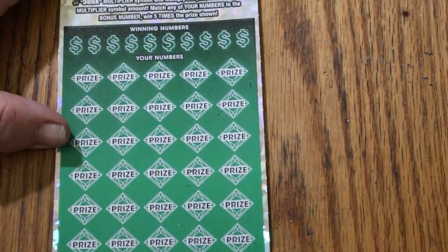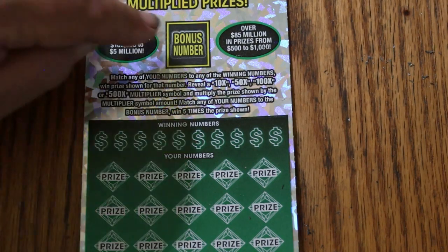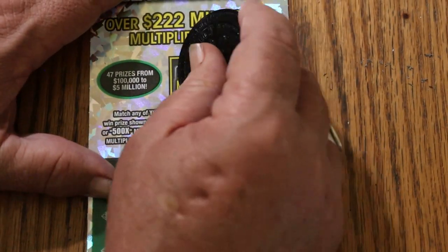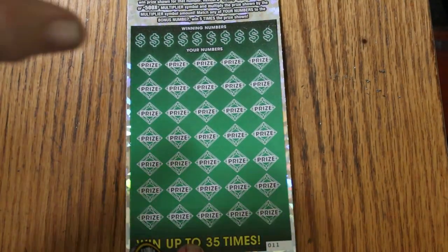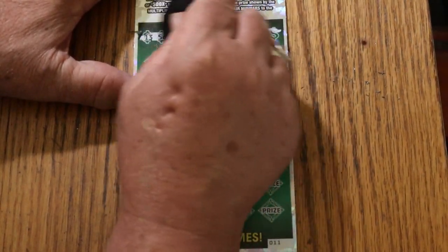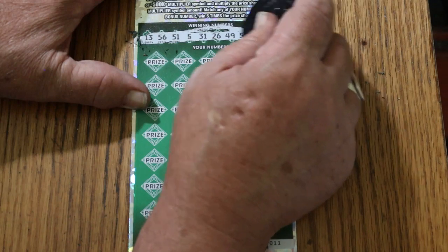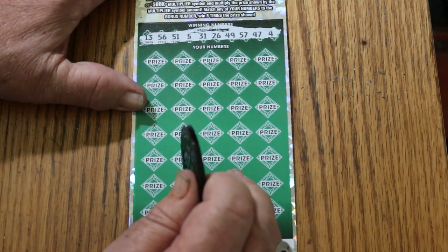Moving on to the next one. Simple match-your-number to the winning number. Find the multipliers at 10, 50, 100, or 500 times. Or you can find the bonus number for five times. Or you can get a manual win all — I'm still looking for that because I've gotten everything else you can get on this ticket. We'll get started by exposing the bonus number: 12. I haven't hit a big multiplier — 100 or 500 — on this in a couple of months. When this first came out, I hit 500s seemingly every other day.